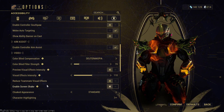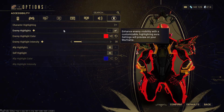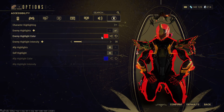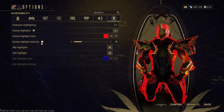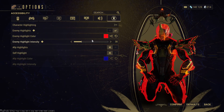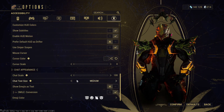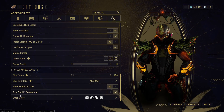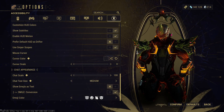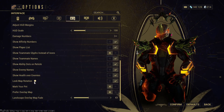Character Highlighting is really important — turn on Enemy Highlights and put the color to red or whatever you want. Pink is a really good color to focus on. Enemy Highlight Intensity I keep at 30, but you can adjust it as you like. Chat Scale I keep at 100, Chat Text Size at Medium so the chat doesn't bother me. Lock Map Rotation I turn on so the map doesn't bother me when I move.